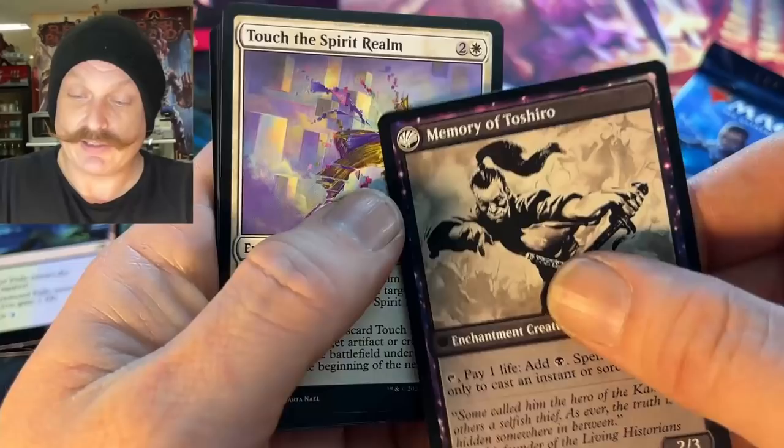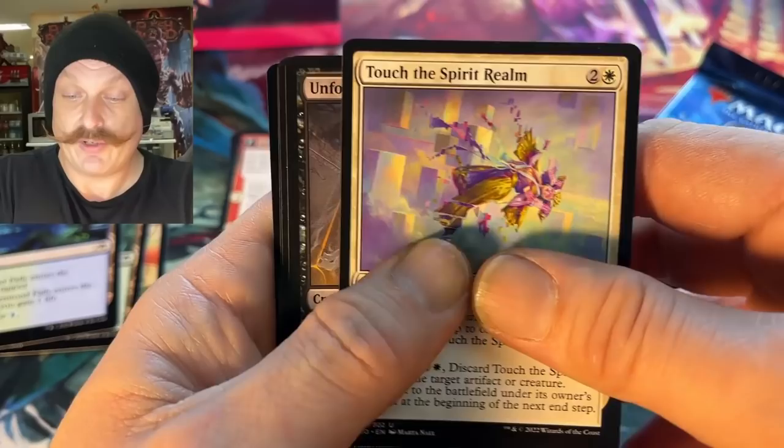Look who that is — Life of Toshiro Umizawa. The owner of the Jitte. Memory of Toshiro. That's a good bit of trivia. Very cool.